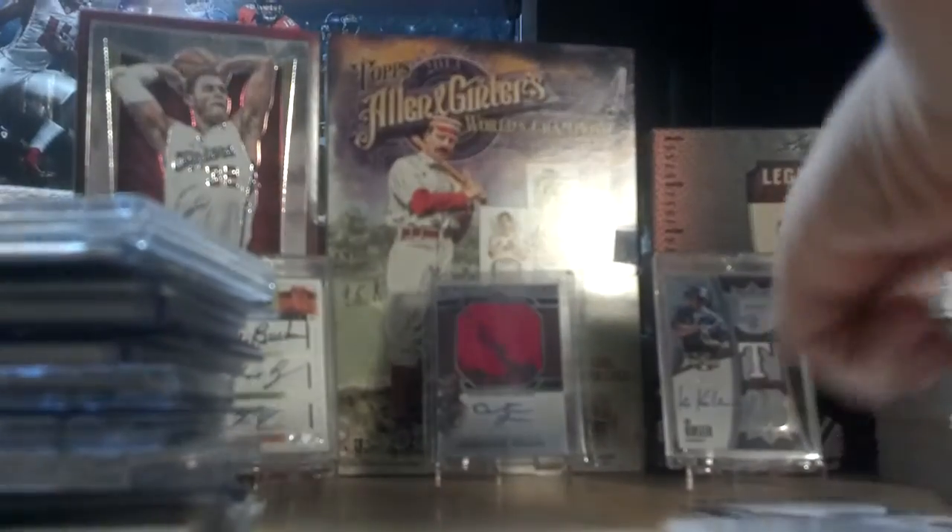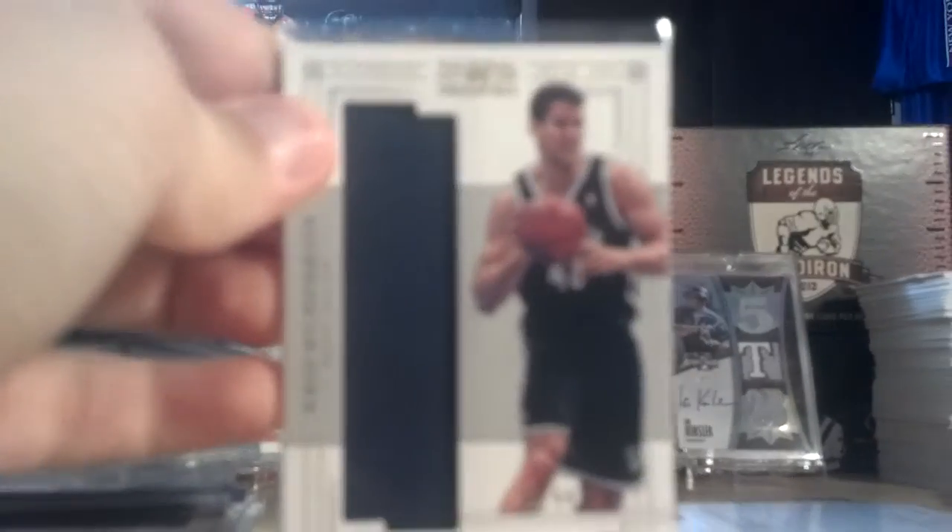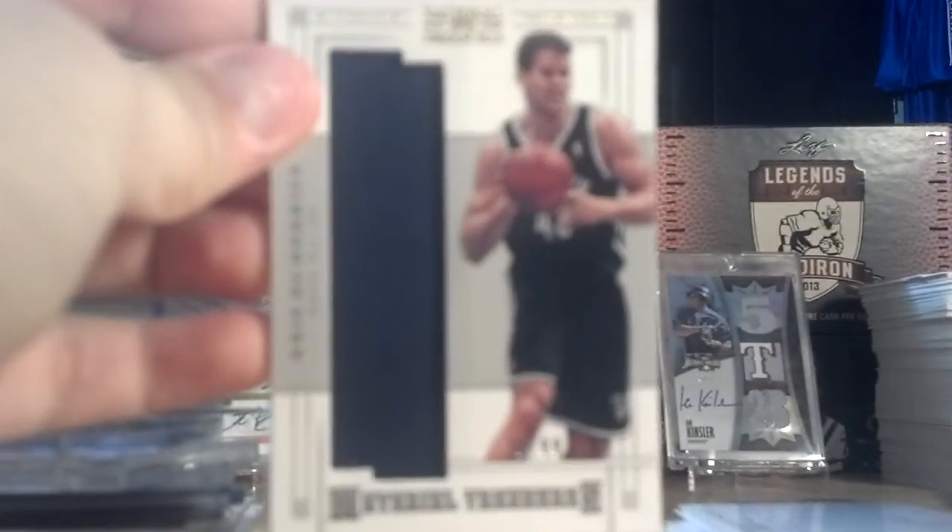Tyrus Thomas, jersey, out of 99. Luke Ridenour, jersey, out of 99. Chris Humphreys, jersey, out of 99. And Channing Fry, jersey, out of 99.